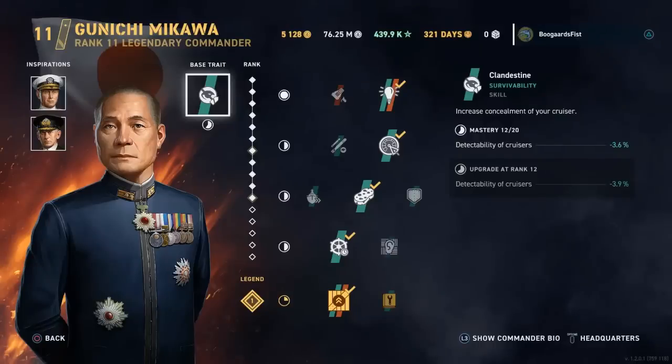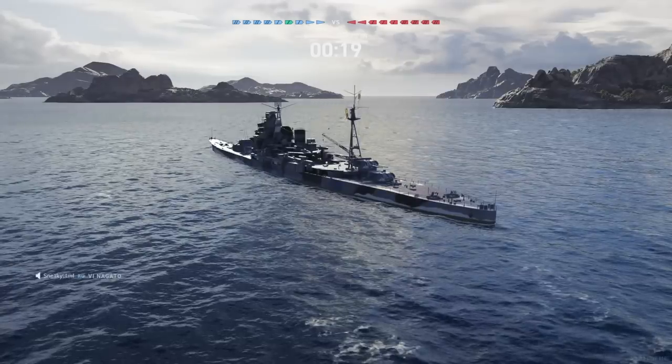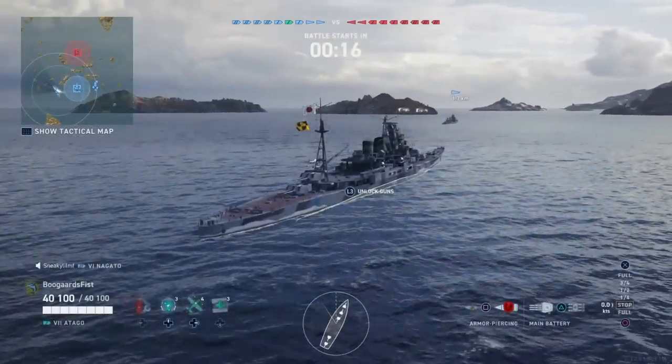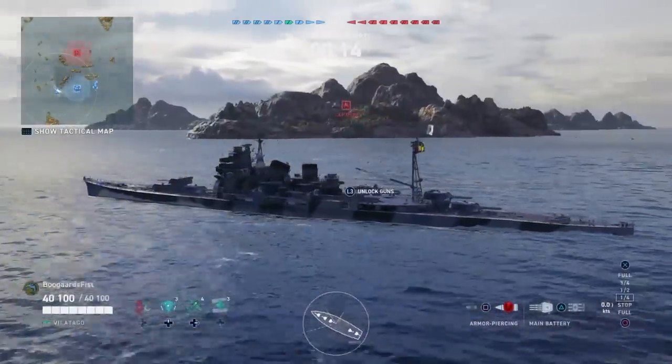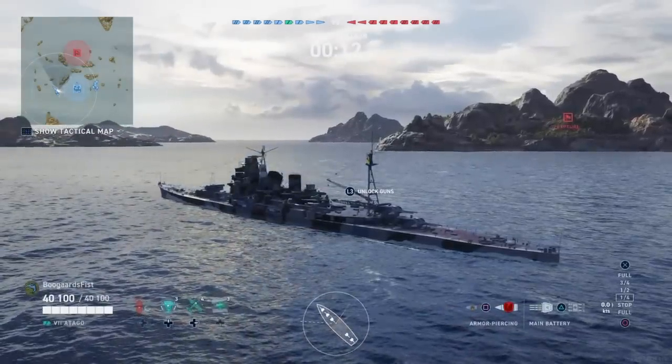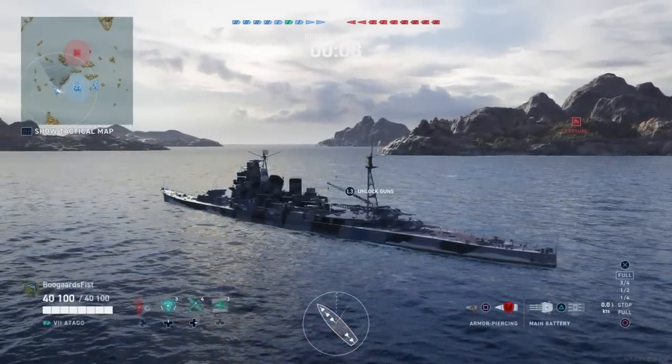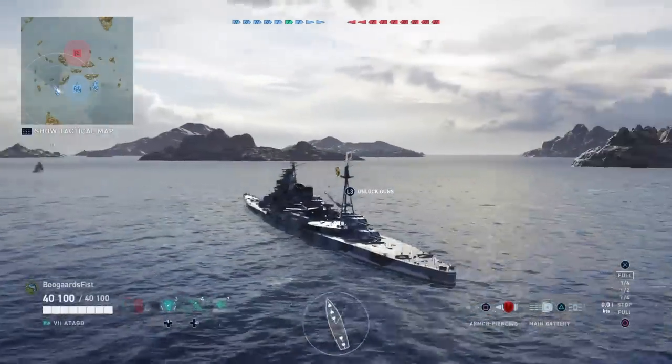Hey guys, D-Bull here. Today I've got a look at the Otago for you, the Tier 7 Japanese Premium Cruiser. It's the reward ship for the campaign that's currently going on. I got this ship on loan for a week, and then it's going to be taken away from me, which is going to make me sad because this thing's a beast. I'll have to grind it out and then get it, or if I accidentally purchase it again, as I'm prone to do, maybe I'll wind up with it early.